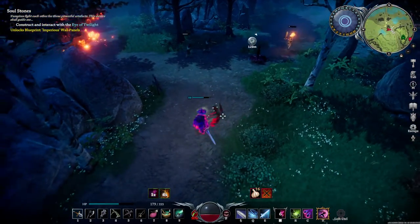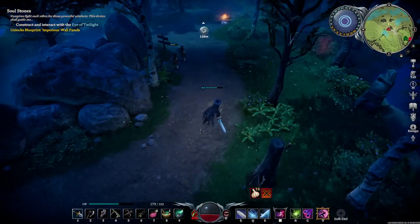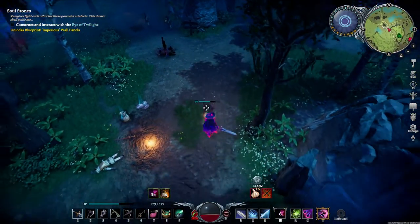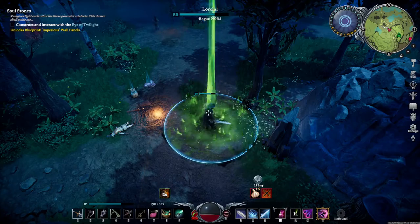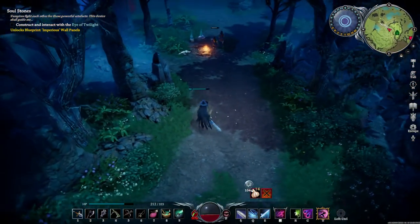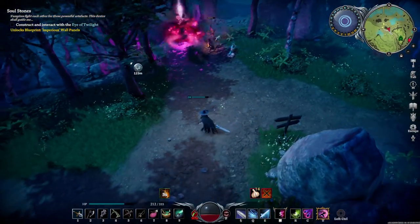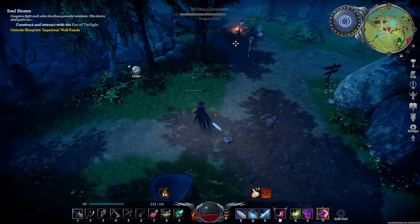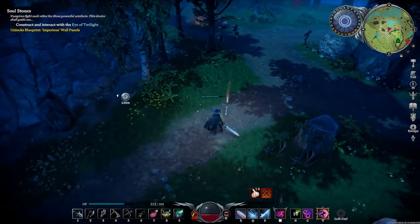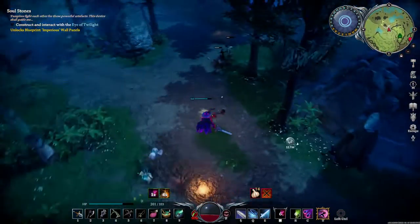This spell is ridiculous. Let's kite these guys. Double dash, deploy it, and then it'll start healing me. You can also use it around them and it'll do damage to them.